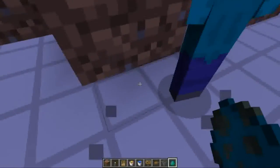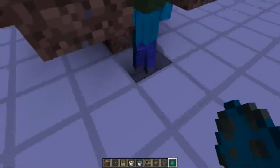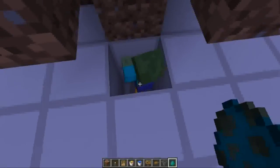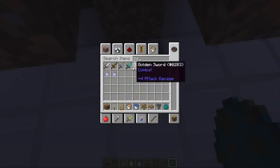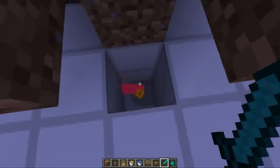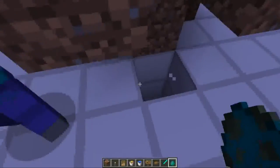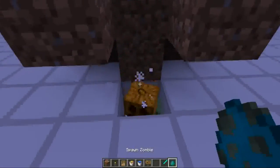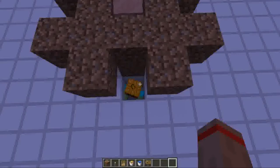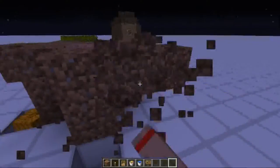What you need to do now is destroy these two blocks here, then throw a pumpkin at the zombie. If it picks it up, he's your man. If it doesn't, you're going to have to kill him and wait for another one, then just lock it in. And there we go — we've got ourselves a zombie. Now just take away this extra scaffolding.